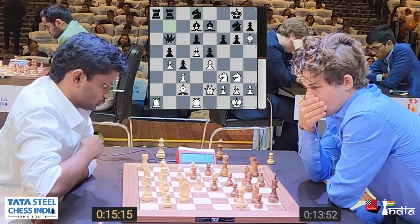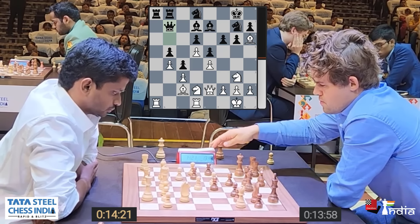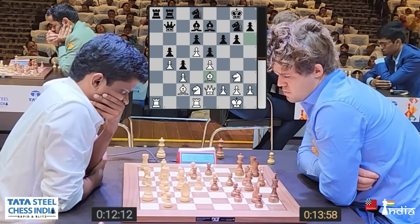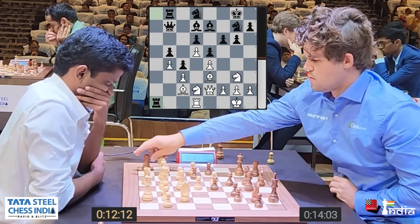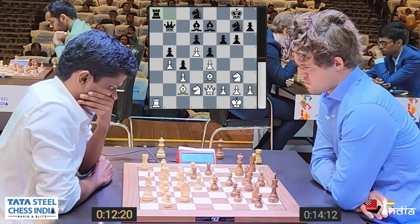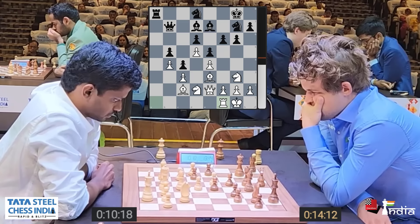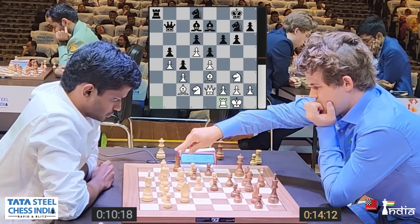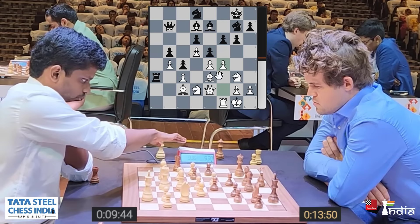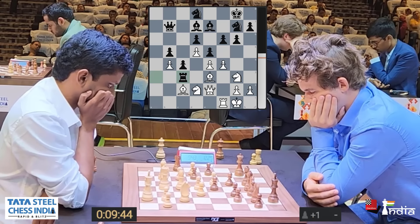Magnus first goes F6, and after A4 is played, he brings his Rook to B8 — slowly and steadily improving his pieces. After A-B exchanges, Bd3 is played by Narayanan, putting pressure on the B5 pawn. Magnus brings his Queen up to defend. Narayanan makes a small strategic error with B4, because it allows C4. Bishop C2. The pawn structure is now locked, but it's locked in a way where Black has slightly more space and White is a bit cramped.